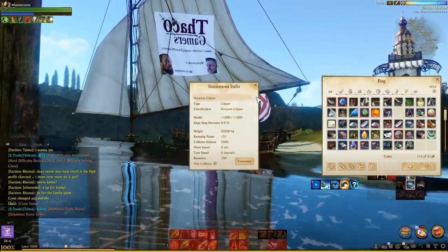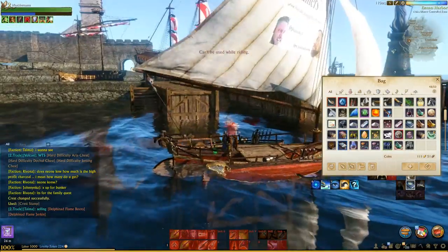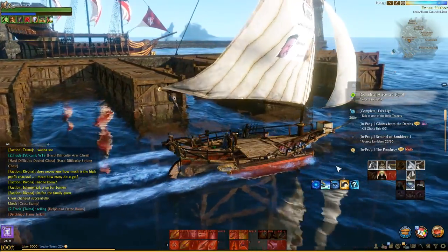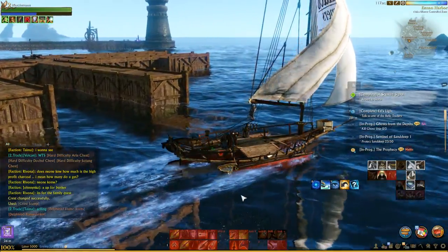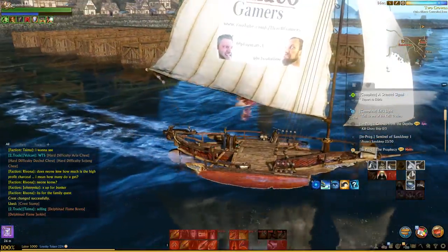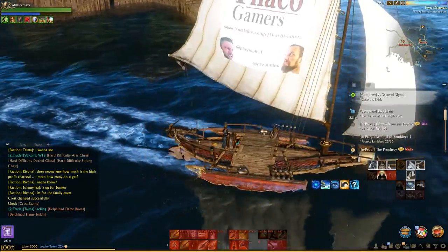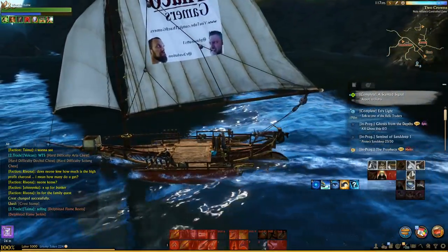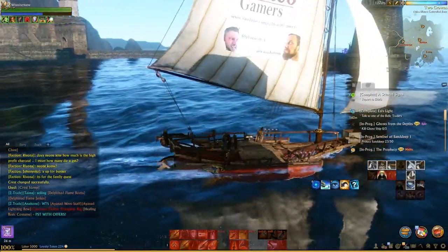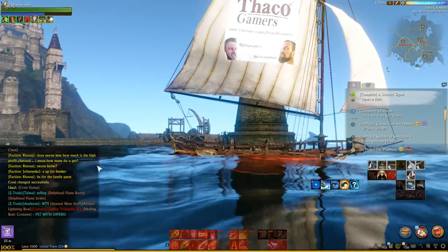That's all there is to it, friends. That's all you have to do to get your sweet image on. The brainstorms were a bit cheaper today, but some of the other items you need — like the canvas — were a little more expensive. Maybe you want to craft those on your own. I got lucky — someone had canvases for 80 or 90 silver and I just bought a ton of them thinking they were great. The Thacko Gamers sailing out into the wild blue yonder. Thank you for joining us.